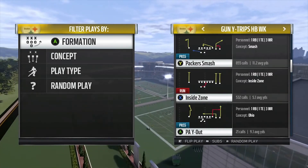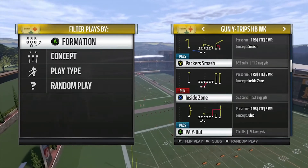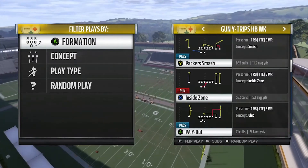What's up everybody, it's Debbie and I'm here with two cover two beaters from the wide trips formation. The first is Packers Smash, one play I've been utilizing a lot lately with this deep corner route to the slot receiver.